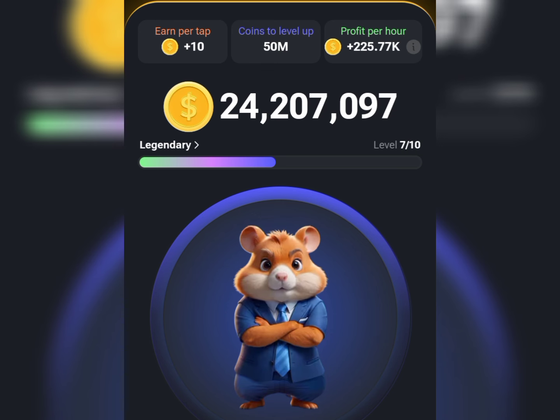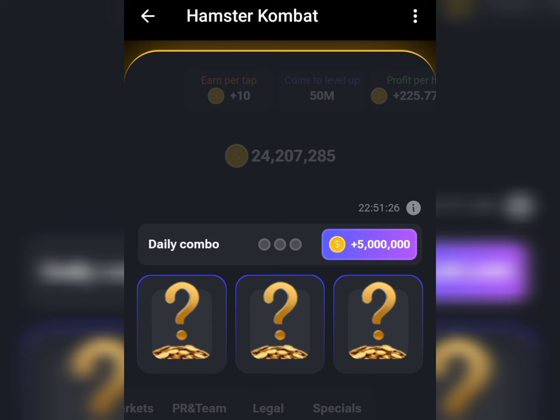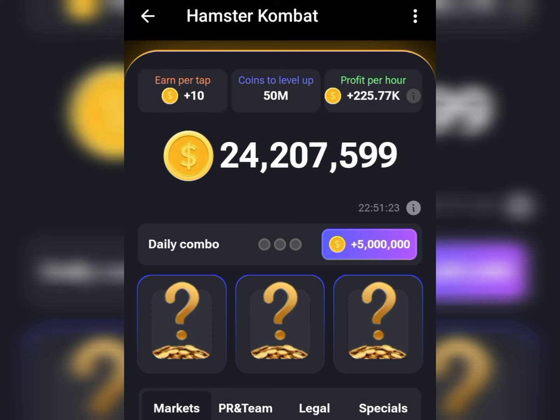Alright guys, so without wasting much time, let's proceed to get our daily combo card for today. To do that, all you need to do is head straight to the Mine button, tap on it, and it's going to take you to the daily combo card page. We want to get these three hidden cards to unlock today's five million points to be added to our official balance.